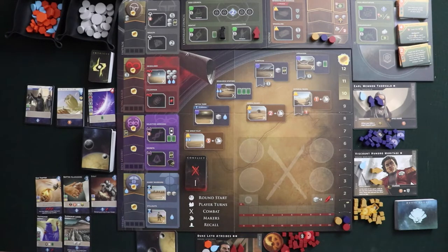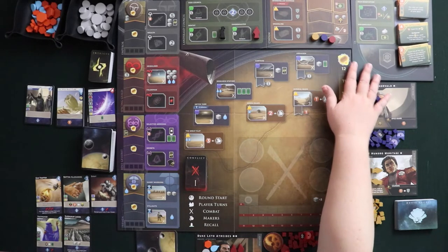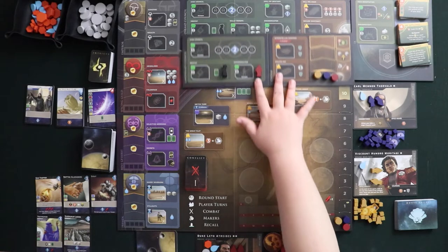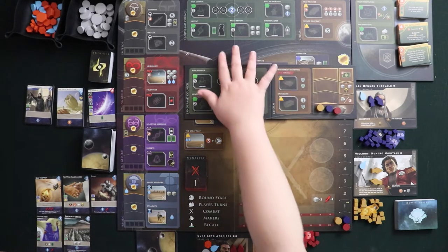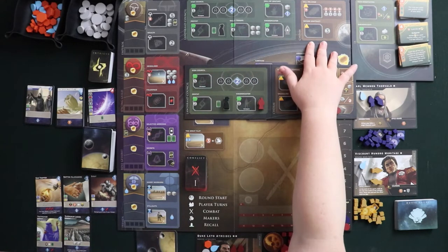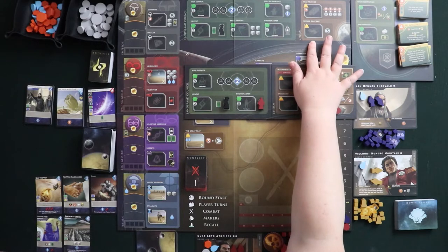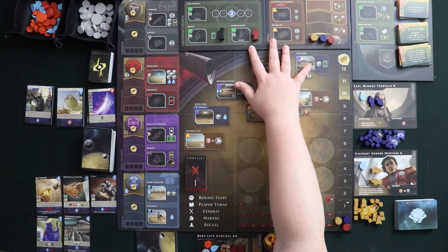Before we fully get going, I do want to mention again, this is with the Rise of Ix expansion. So that's this board, which is a technology board. And then underneath here is the original board, so this is like an overlay. Originally the green and yellow pentagon and triangle shapes did something slightly different in the game, and Rise of Ix gives you what I consider to be better options.